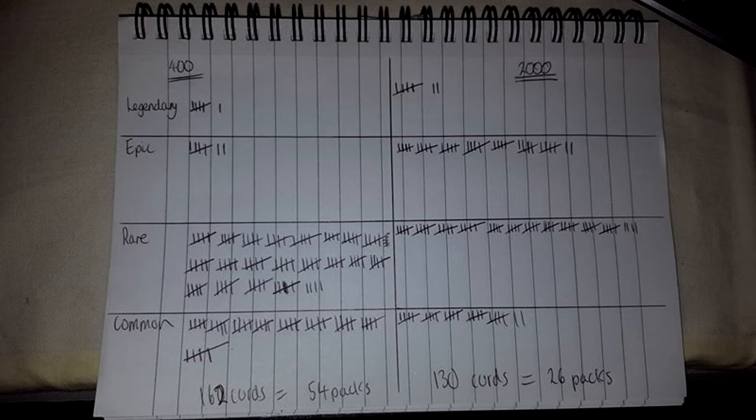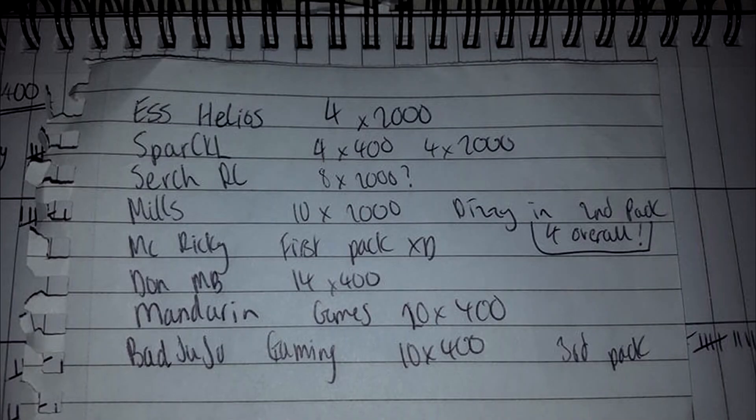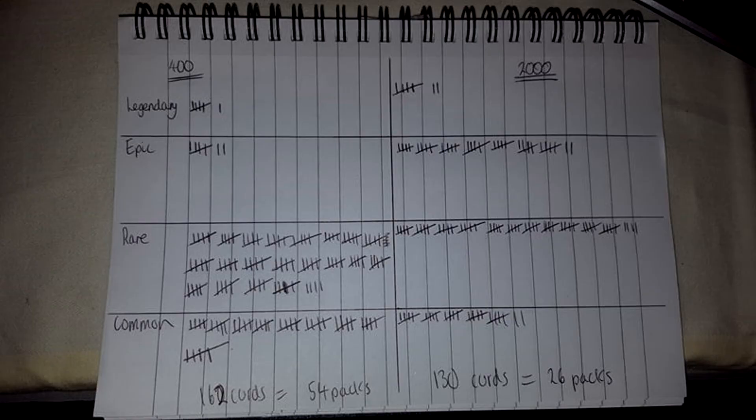I'd prefer to open 10,000 credits worth of 2000-credit packs — spend more per pack but get the character in fewer packs — rather than open more 400-credit packs and still spend the same amount of credits overall. Let me know if you're watching, as this video is a bit late, but it had to be to get the statistics. I've gone through other YouTubers' videos — Ess Helios, Sparkle, Search, RC Mills, MC Ricky, Don MB, Mandarin Games, and Bad Juju Gaming. Let me know how many packs it took you, because overall I think it doesn't matter much which pack you get for this one — they're quite similar.